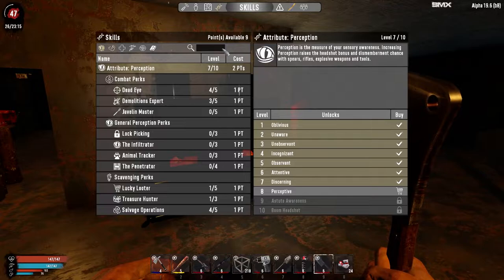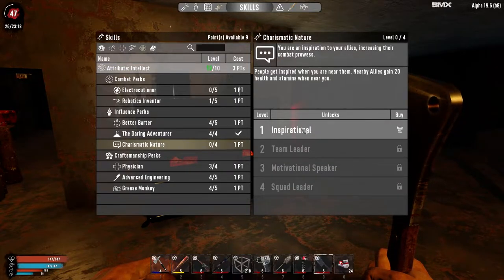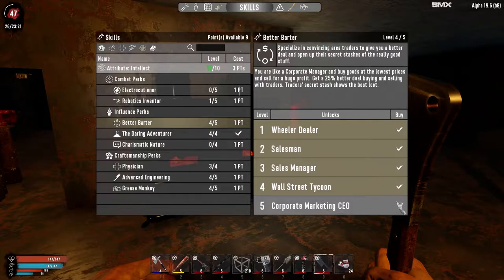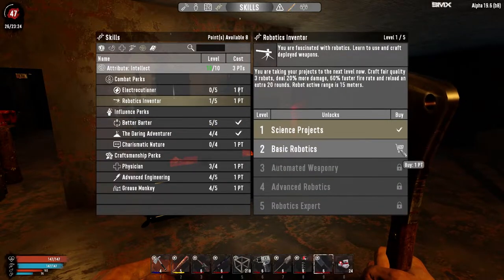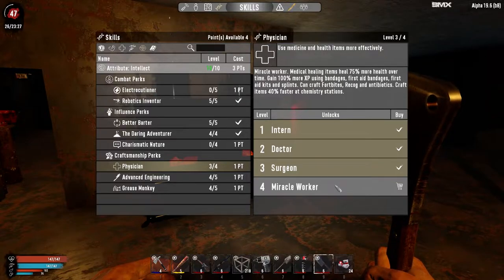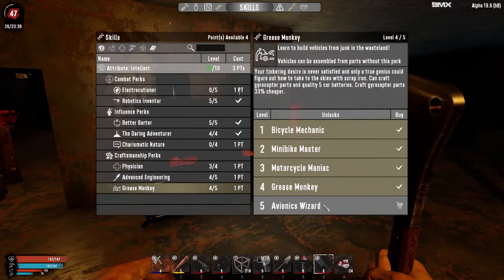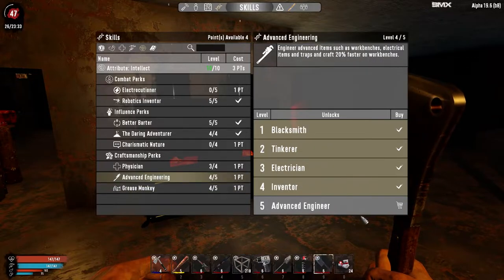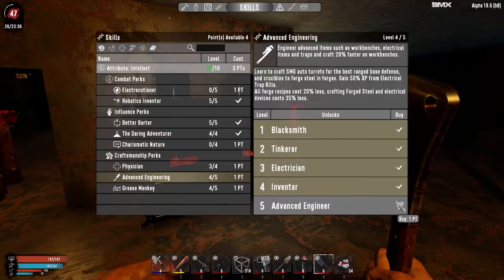I think we also have some skill points — let's take a look. We're just about maxed in Intellect. We can put another point into Better Barter. We need to put points into Robotics Inventor so that we can run two turrets — now we can have two turrets available at one time. Grease Monkey would just let us build a gyrocopter, but we could buy one out of a vending machine. Advanced Engineer gives us the crucibles and SMG auto turrets, but I think I can already build the SMG auto turret.